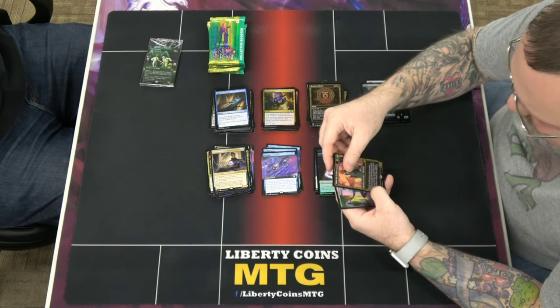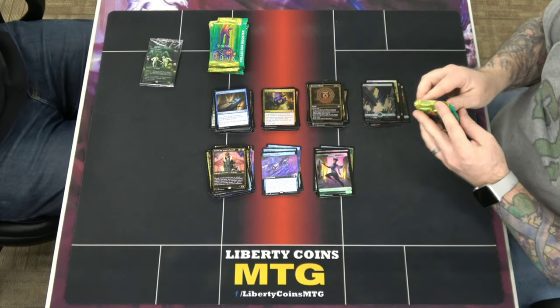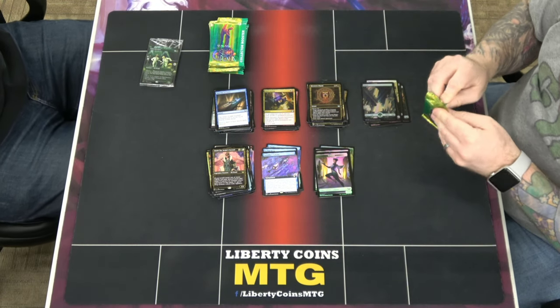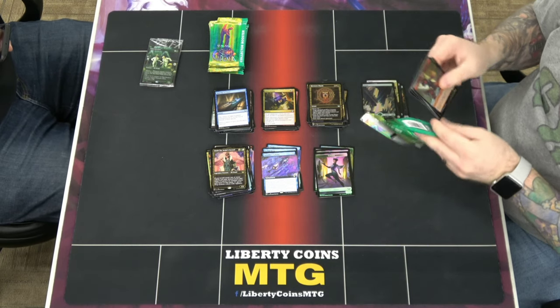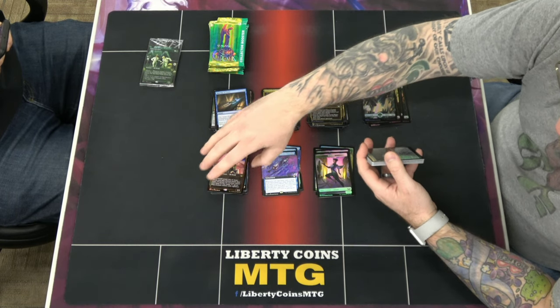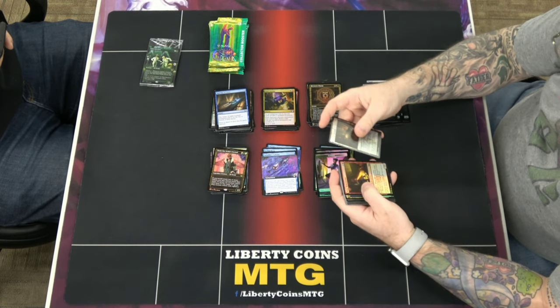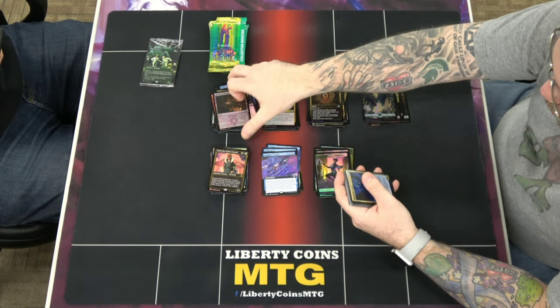That is a gilded Jetmir — not bad! I know there's a bunch of people looking for Jetmir around here. I don't know exactly what the card does in Standard but it makes tokens, so I'm assuming it'll be a Commander thing. There's an Ob Nixilis there too, so that's good.